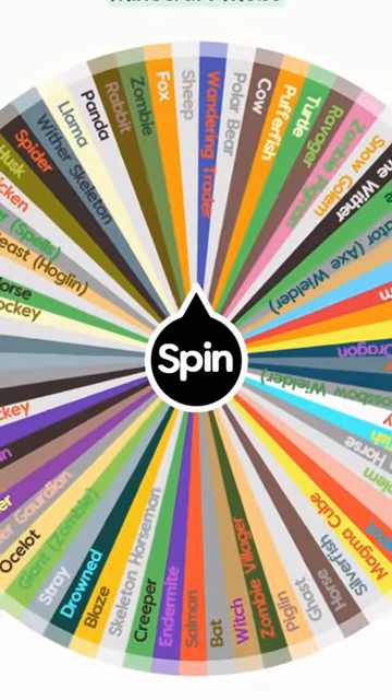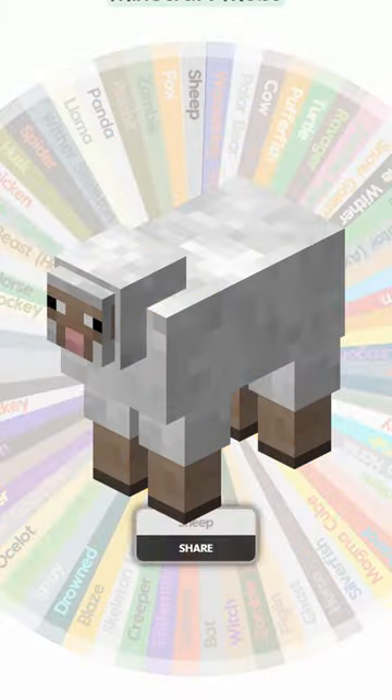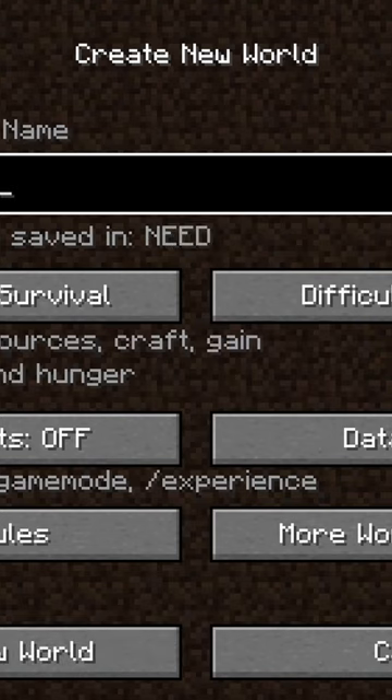Spinning the wheel to speedrun a random Minecraft mob and we get a sheep. Let's make the world. Let's name it 'need the sheep' because why not — maybe it gives us some extra luck — and we're loading up right now.